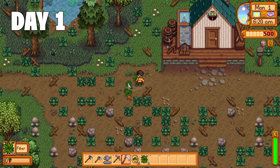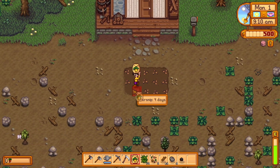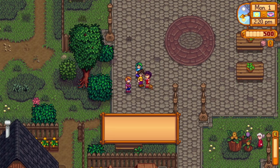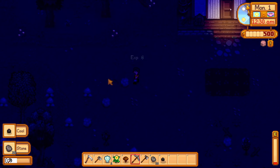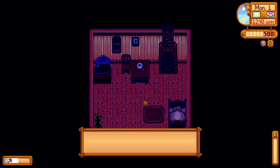Day 1. I began with clearing some land, getting some quick resources, and planted the parsnips you get at the start of the game. I made a chest to get some rough storage started, went to town, and started looking for villagers to meet. Today I met 25 people, so that's a good start. First day pretty quick, didn't make any money, so let's skip to day 2.